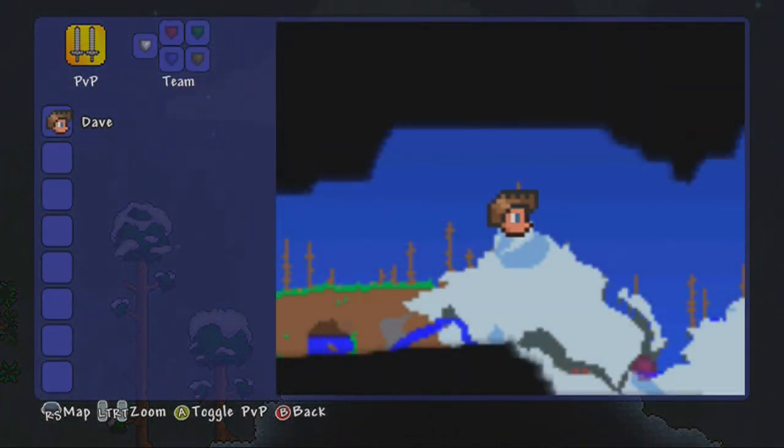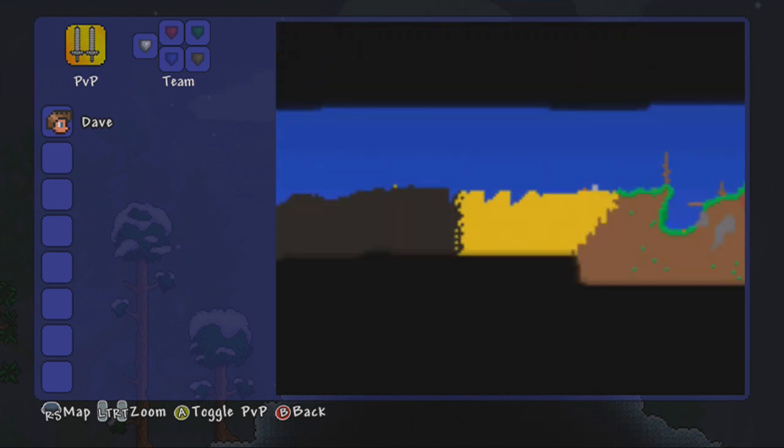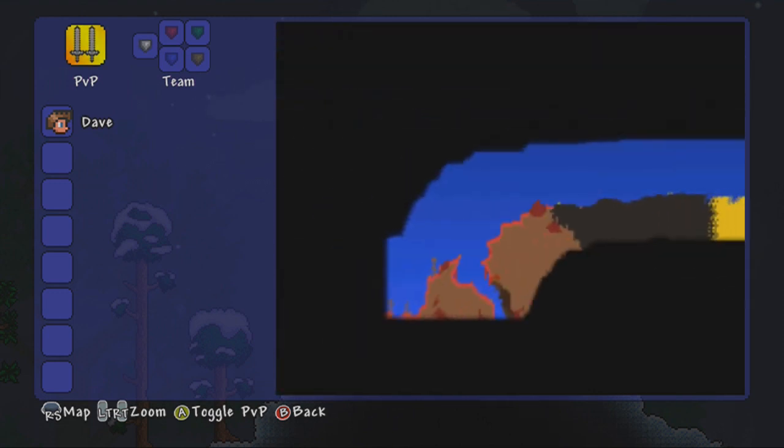So if you didn't join us last time, our crimson is actually over here. We found that it's split straight into this desert, and that's pretty good because we can pick up some sand for some potions.